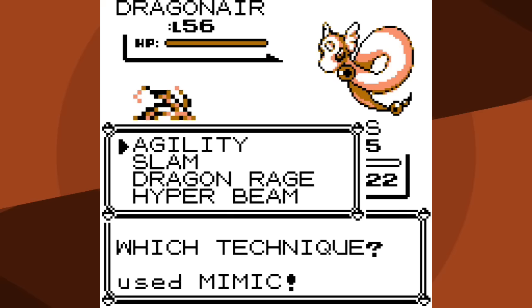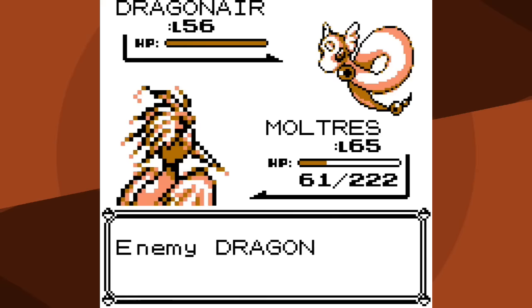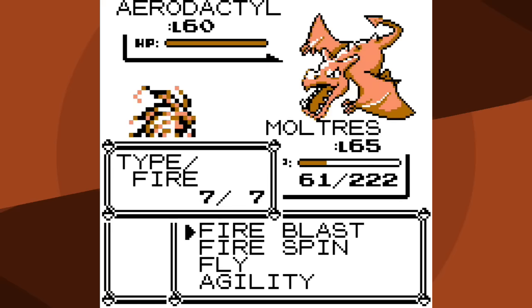As I set up I get hit with Slam, then Hyper Beam - thankfully requiring a recharge turn - and then Dragonair uses Agility. I have plenty of health and can even afford to miss. Let's see if Fly will knock it out - I go for Fly, it knocks out Dragonair number one. Was that just a range? Let's try again - go for Fly, knock out Dragonair number two. For Aerodactyl I want to use Fire Blast because it has better Defense than Special. Please don't miss - thank goodness, it's a one-hit KO.